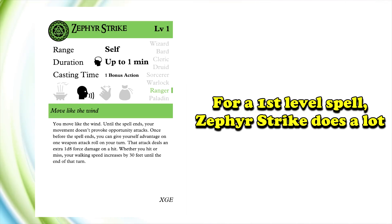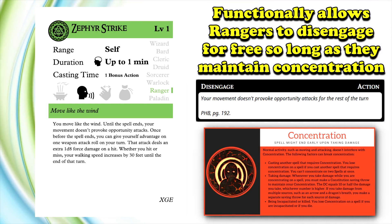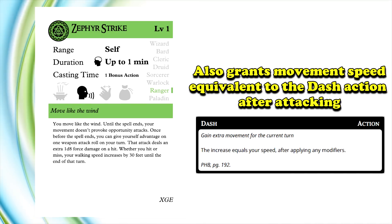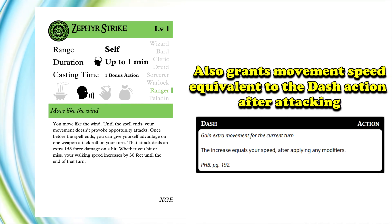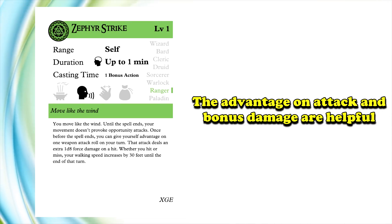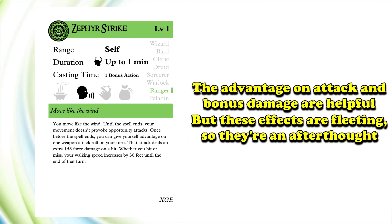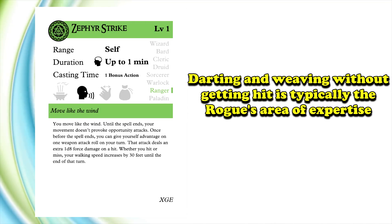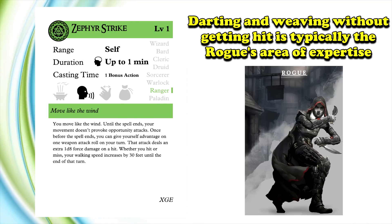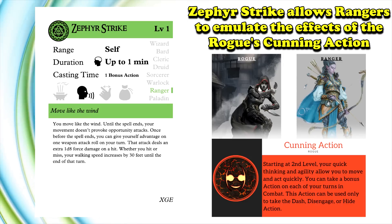That's a lot of abilities for a first-level spell. Zephyr Strike lets rangers functionally disengage for free every turn that you concentrate on. On top of that, the turn you use a special attack gives you an extra 30 feet of movement speed, which is like taking the dash action. The advantage on an attack and the extra 1d8 damage is okay, and might be useful for finishing off an opponent, but it's not really anything to write home about, as you only get to do it once. Darting and weaving through a pitched combat without being hit is usually a rogue's area of expertise, but Zephyr Strike gives the ranger a way to emulate that by stacking many of the effects of the disengage action into a spell.